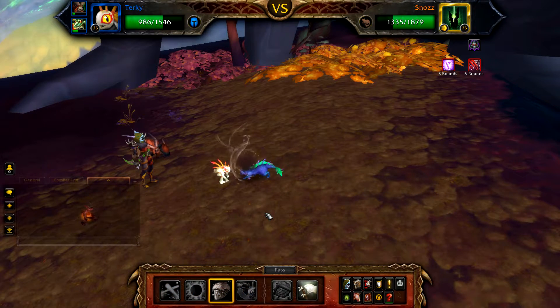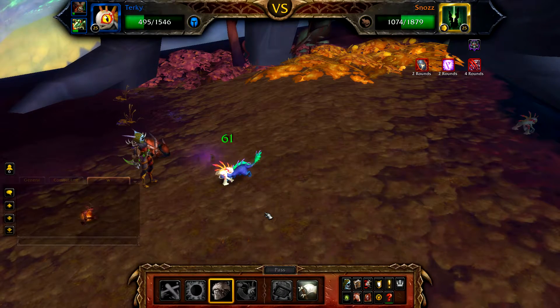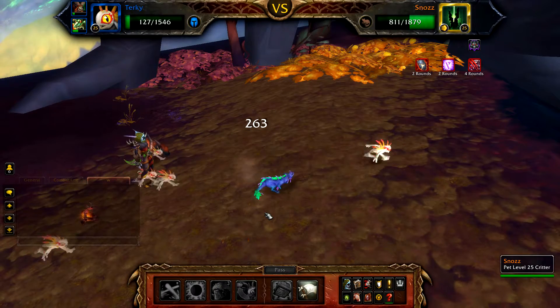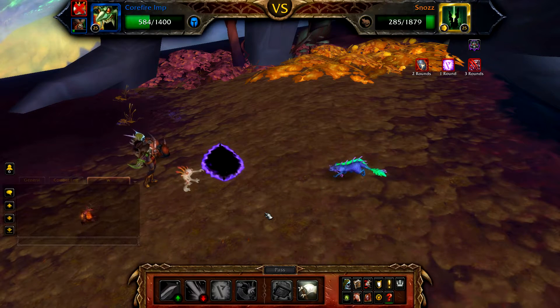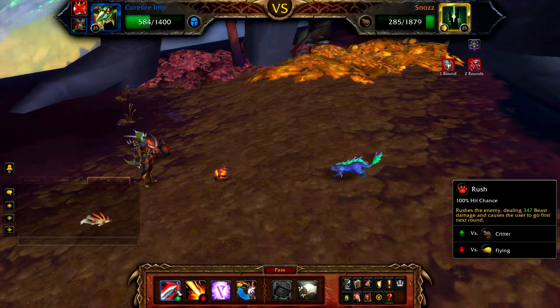You'll be able to take 5 hits of Flank here — if you take 6 or get crit, you'll probably need to restart the fight. You'll get 2 rounds of Stampede off before Snozz uses Void Gate and swaps you back to your Cawfire Imp. Your Turkey will likely be defeated here as well. With your Imp back in the battle, just use Rush until Snozz is defeated.